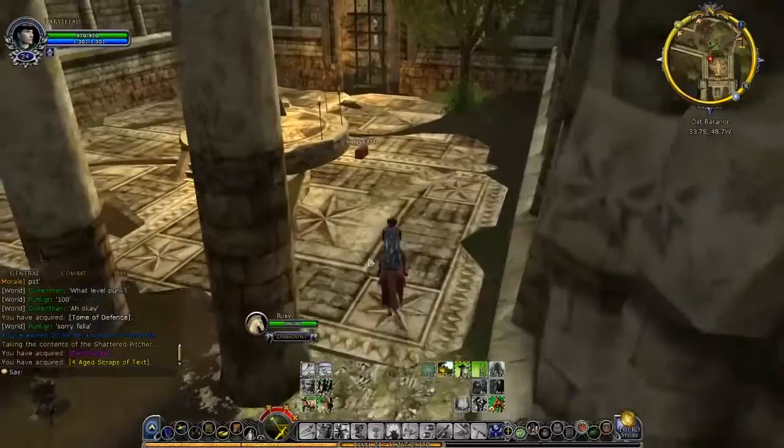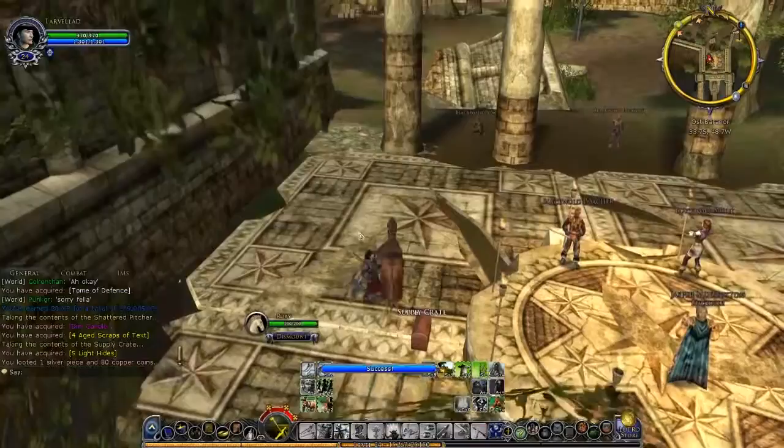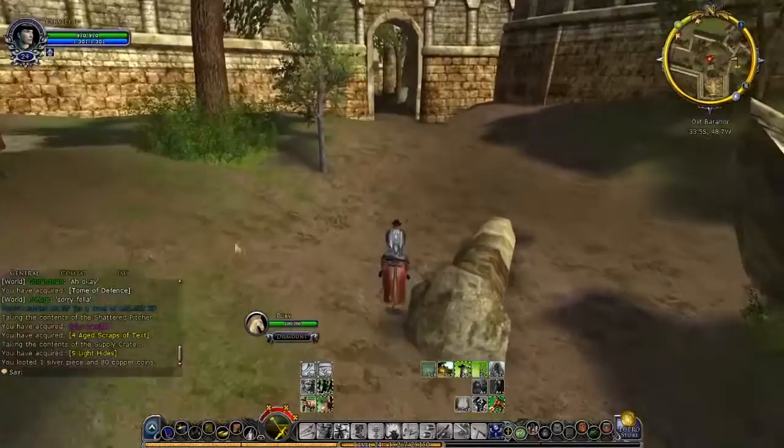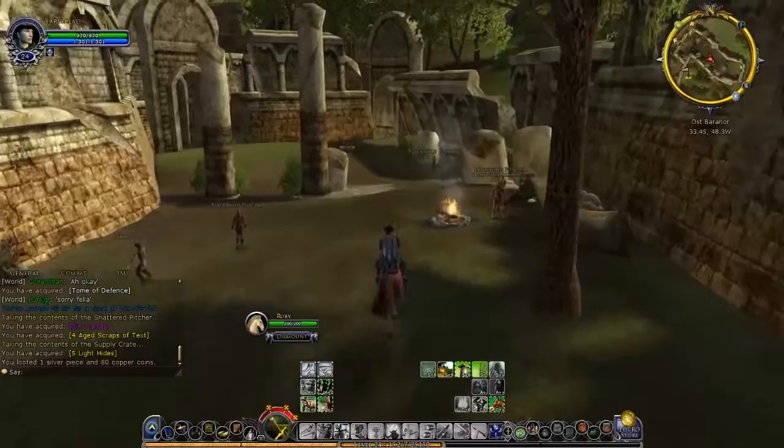There's a supply cache — these guys are not going to attack us, which is really nice, so we might as well get it. But we can get these dim candles, which... I did say that dim candles — or scholar farming — is probably one of the most annoying things you can farm for multiple reasons. One, because the nodes are really annoying, I find, personally. I think it just might be a personal issue for me.